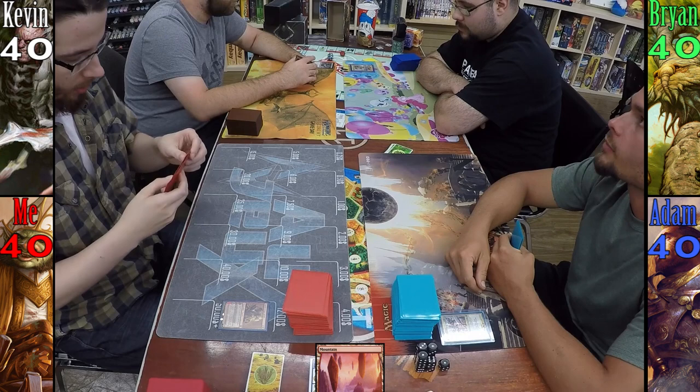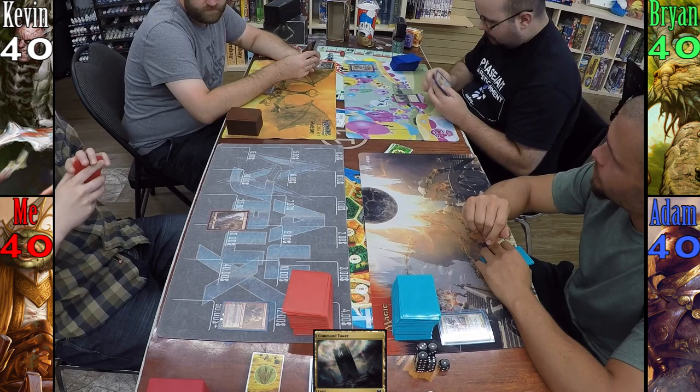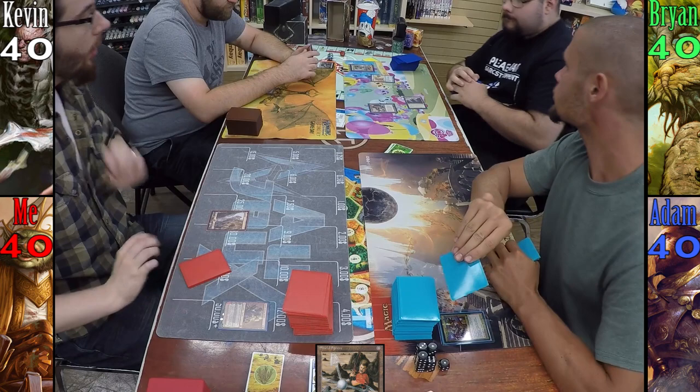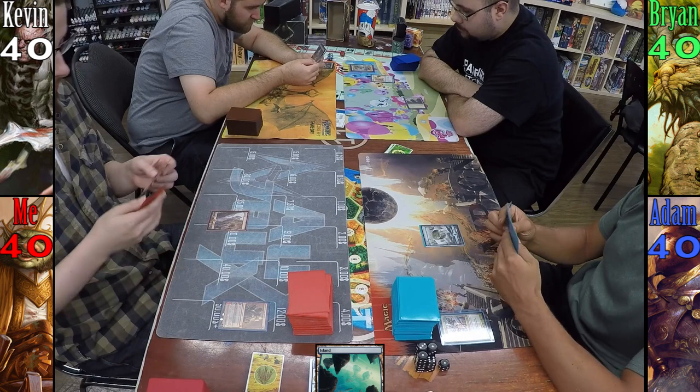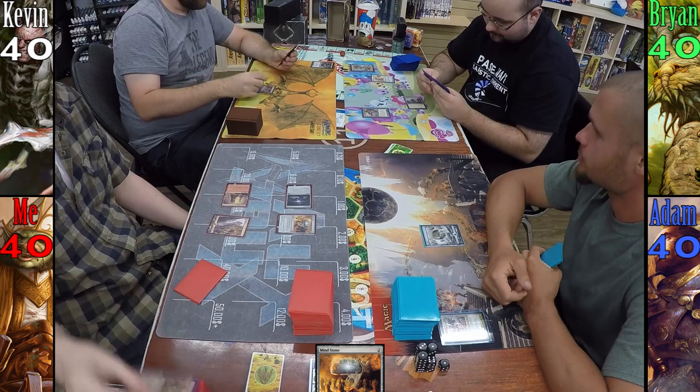I win the die roll, so let's get into it. My first turn sees a Mountain come into play, but unfortunately I don't have any cheap rocks, so I pass to Kevin. Kevin follows my example, plays a Swamp, and passes to Brian. Brian ruins the sweet harmony we'd created, playing a Command Tower, then casting Meek Stone. He then casts Shield Sphere for free because it costs zero. Adam plays an Island and passes to me. Since all bets are off, I play a Great Furnace, cast the Sol Ring I just drew, and then cast Mind Stone off of it.